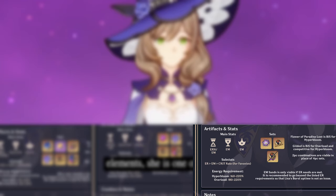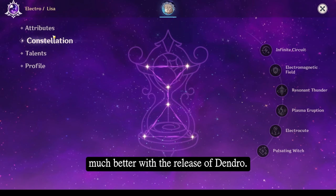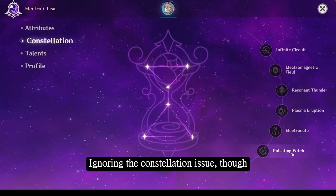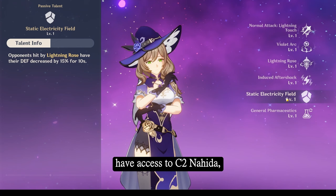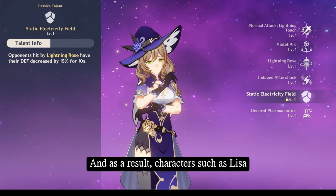Lisa, from one of the more popular elements, is one of the few characters who's gotten much better with the release of Dendro. Ignoring the constellation issue — though Lisa does have quite nice constellations — one of her unique abilities is to shred defense by 15%. Considering many individuals are free-to-play, you might not have access to C2 Nahida, C2 Raiden, C6 Yoimiya, and so on. As a result, characters such as Lisa who can benefit you by shredding defense are rare and valuable.